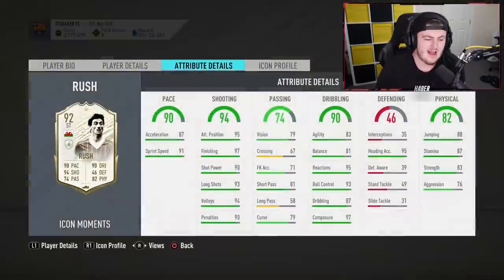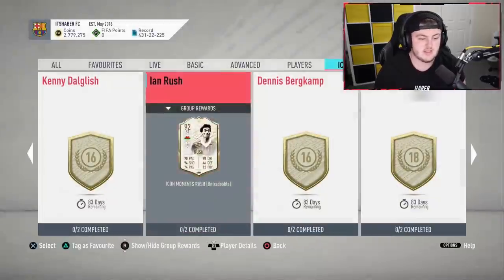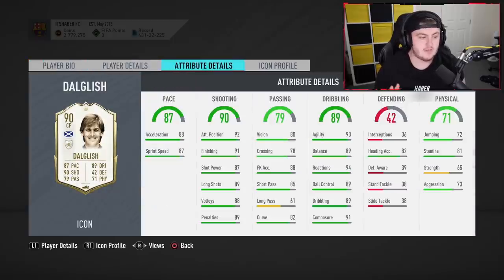Ian Rush in my opinion is not amazing. His agility and balance isn't bad and can be fixed with a chem style, and he's a phenomenal looking card, but I just don't think he plays in the way that I play FIFA. If you like a player where you're not looking to create the chance with him but finish off the chance — and you're a Liverpool fan — this could work. But for 16 tokens, if you're looking for a striker and you don't want Bergkamp, I think the Dalgleish card is the one for you — four star skills, five star weak foot, phenomenal in-game stats.